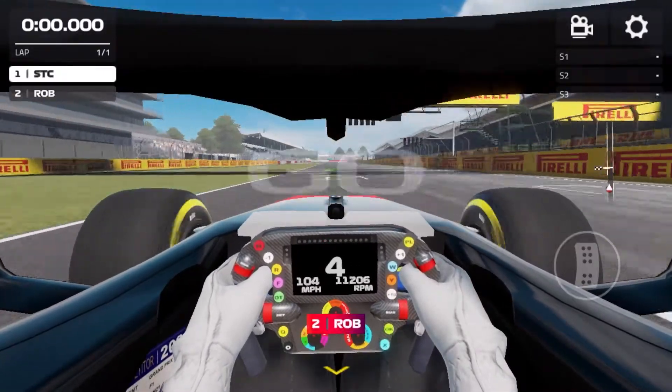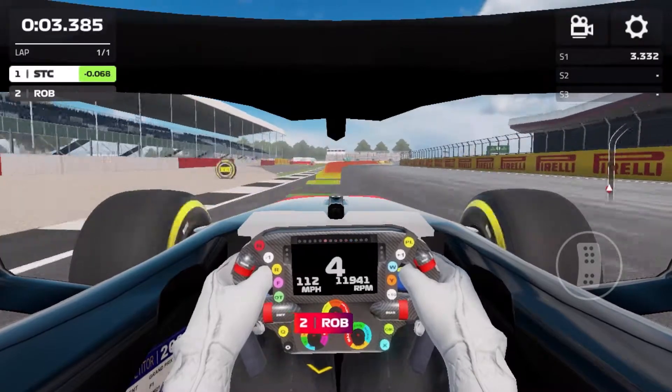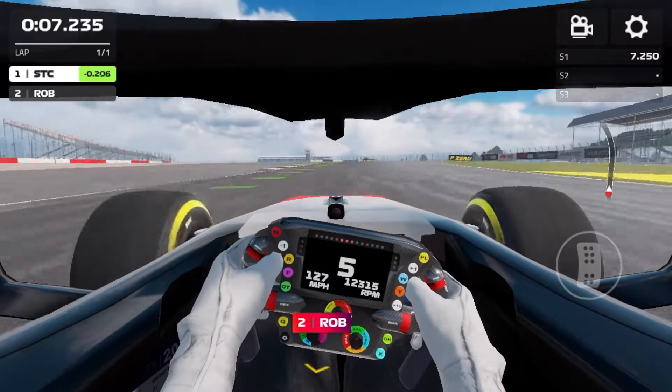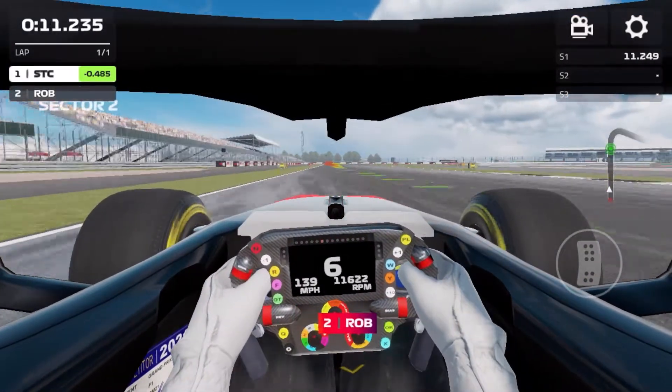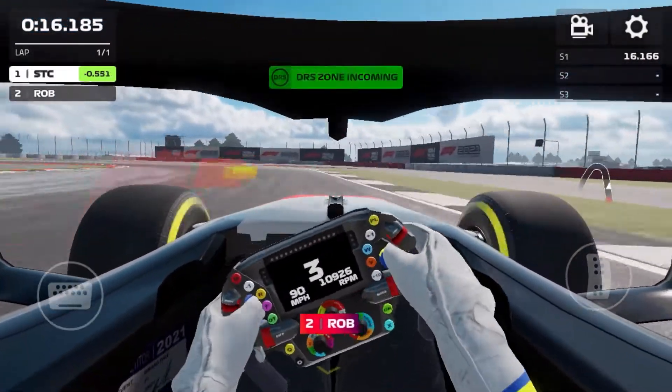3, 2, 1, go — down the long Hamilton Straight. We did slow down a little bit, so it was a little bit wide. But it's fine as we head out into turn 1, flat out, no need to lift. Already gaining about 3 tenths, almost 5 tenths coming to the next corner. Hard on the brakes, get the car turning, hit that apex, and get out.